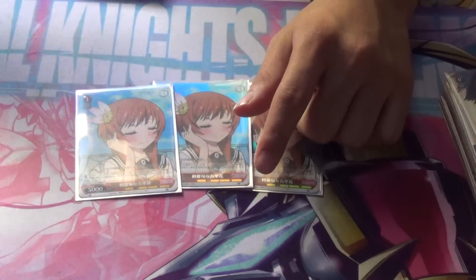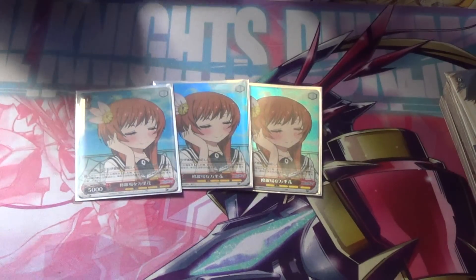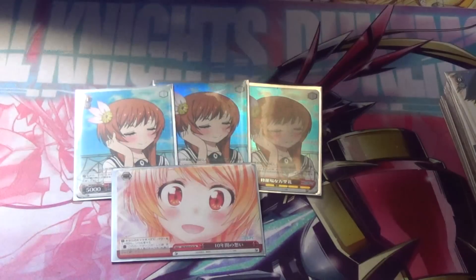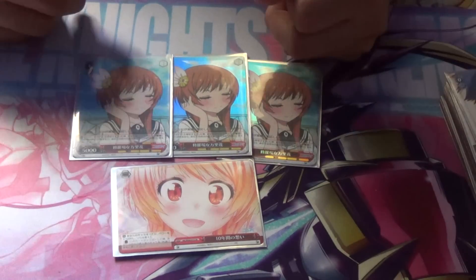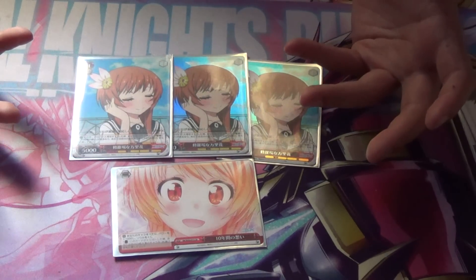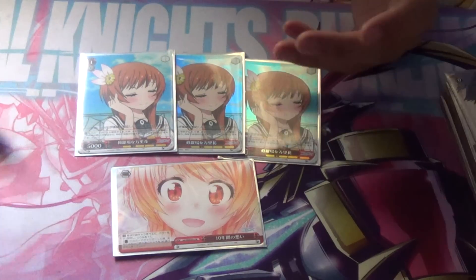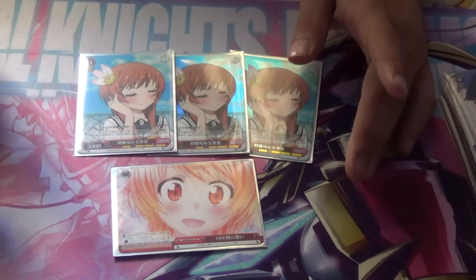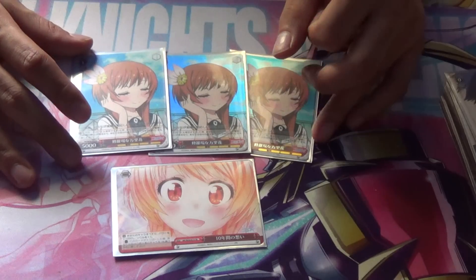Next we have the 1-0 Marikas. Really, really good card — combos with the comeback climax. It's a 1-0 5K base, and when this card reverses the character in front and you have the climax combo on the field, you basically get to salvage any character card, which is really, really good. If you have the climax on, this becomes a 1-0 6K — it kills level zero cards and you get your salvage. This card helps you plus hand and you should be running it in your competitive Nisekoi deck.